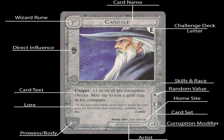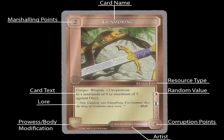Now we've moved on to resource cards. These cards are things that help you in the game — whether items, short events, or things that just help you not die. I'm going to use an item card. If you've seen the movies, you know what Glamdring is — it's Gandalf's sword. Starting off, the card name is at the top. To the left of that are the marshalling points. Glamdring is worth two marshalling points, so it's pretty good to have even if you don't use it as a weapon.